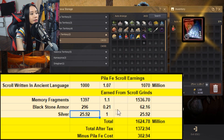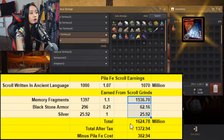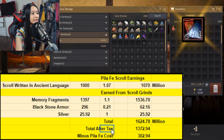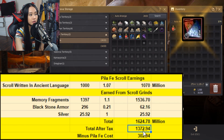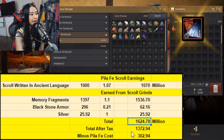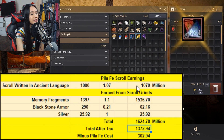We've got 25 million 921 thousand silver in cash. Adding up all totals — memory fragments, blackstone armors, and silver — gives us an overall total of 1,624 million silver. After applying the marketplace tax (multiplying by 0.845), our total after tax is 1,372 million silver.